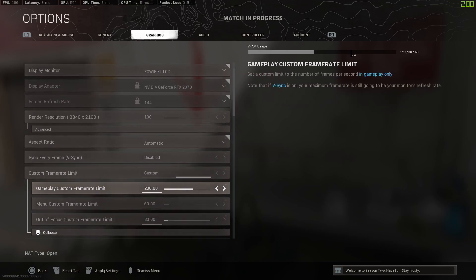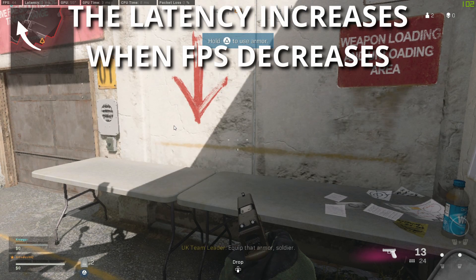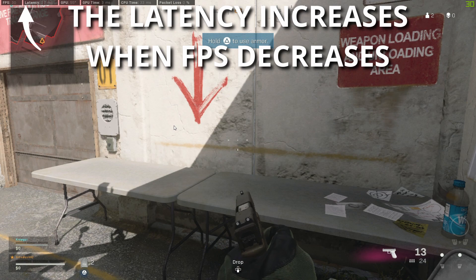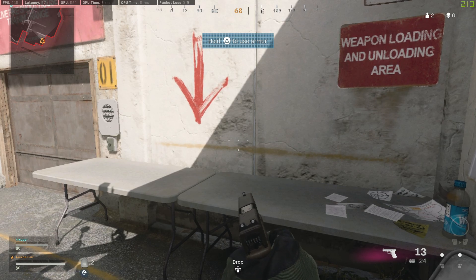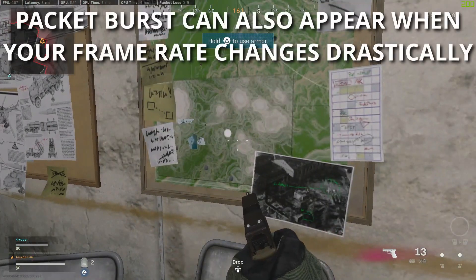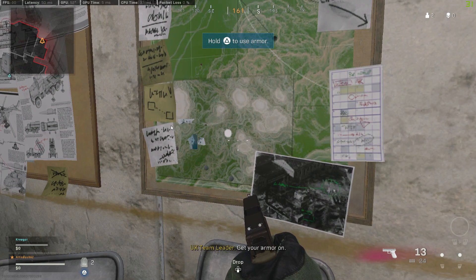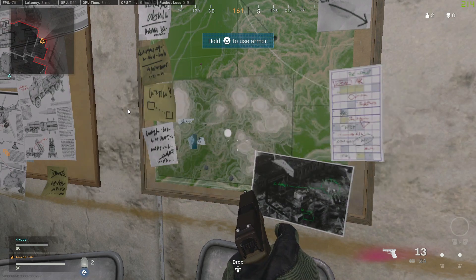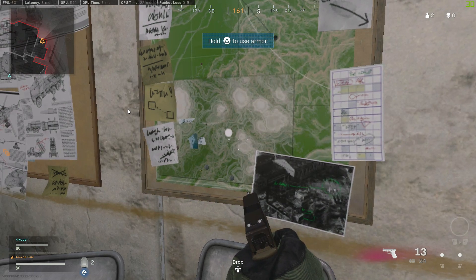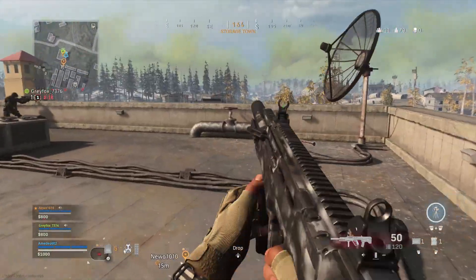On PC, if you have a custom frame rate set, you can actually force the Packet Burst icon to appear pretty easily — a strange thing I found while testing. It appears that your latency is actually tied to your frames per second. When you cap your FPS lower in the game, you'll see a higher latency, and if you go from a low frame rate to a higher frame rate, you will see the packet loss icon appear. The same is true going from a high frame rate down to a low frame rate. For instance, if you have your game set to lower the FPS to 30 when you alt-tab out of it, you're going to see the Packet Burst icon appear as your frames drop to 30.